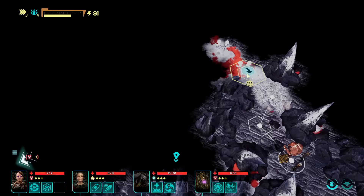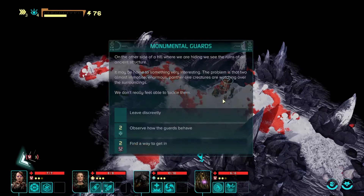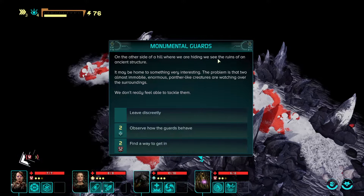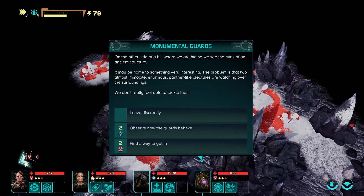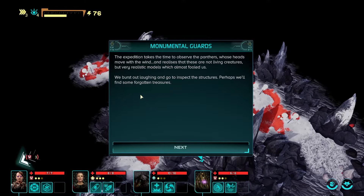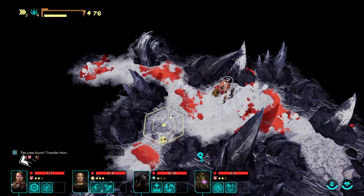Let's go back this way then — it's going to cost us a little but we're only spending three action points. Keep on going this way. What is that? Monumental guards on the other side of the hill. We're hiding and see ruins of an ancient structure. The problem is that two almost immobile enormous panther-like creatures are watching over the surroundings. We don't feel able to tackle them. Let's observe how the guards behave. The expedition takes time — those heads move with the wind and we realize they're not living creatures but very realistic models. With a burst of laughter we go inspect the structure and found a transfer horn.